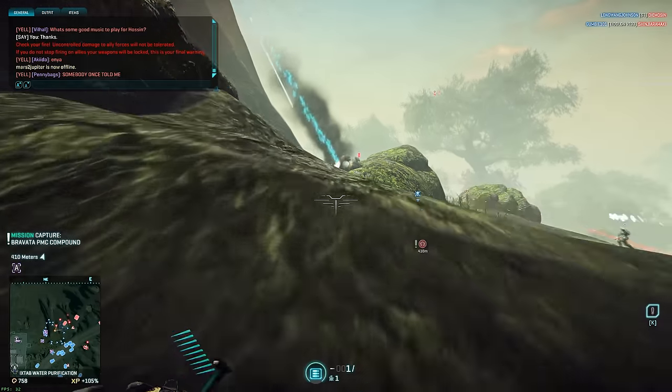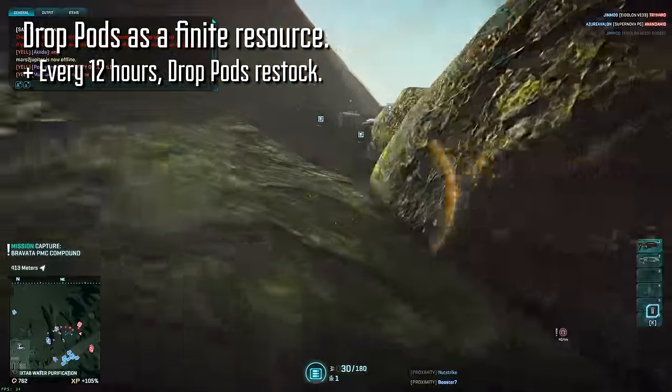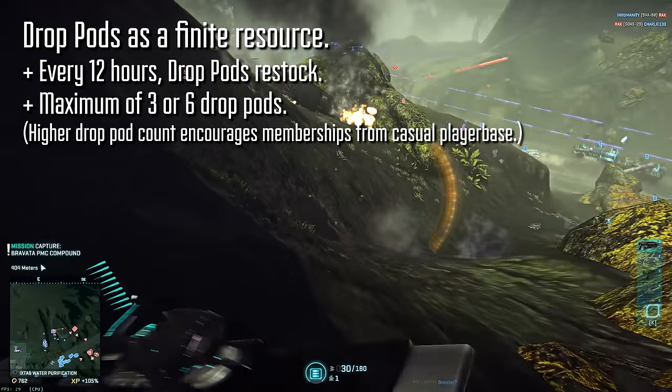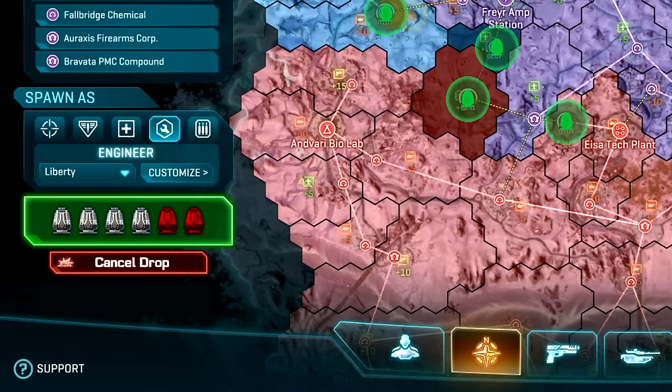That form would be drop pods as a resource. Much like passive cert gain, every 12 hours or so your drop pods would get restocked. Free players would have a maximum of three drop pods, and subscribers would have a maximum of six. If you press the instant action key, you'd bring up the map and it would show you the available action locations. These locations would include contested territories fighting where your faction has less than 60% of the current population. Also, if you lock a continent, you would restore your daily drop pod count, and extra drop pods could perhaps be given out on occasion as rewards for doing other things as well.